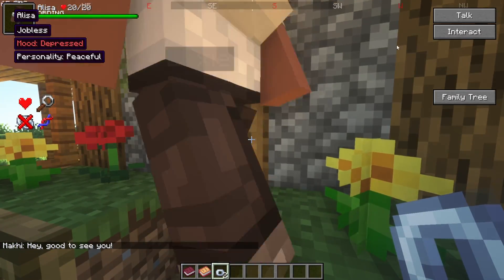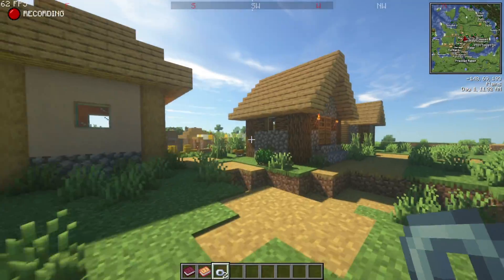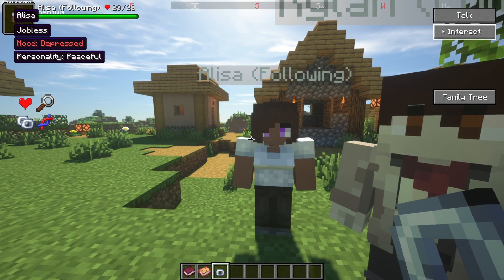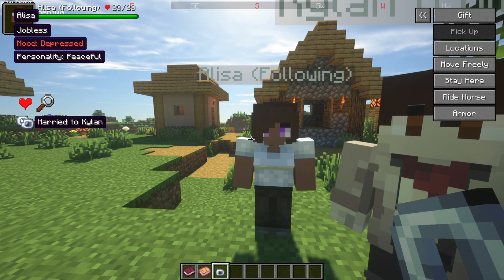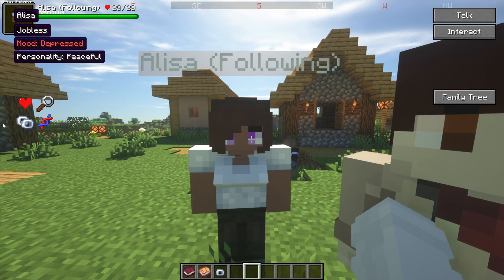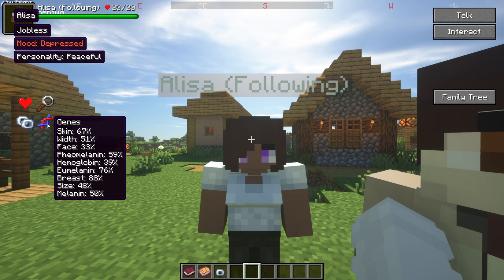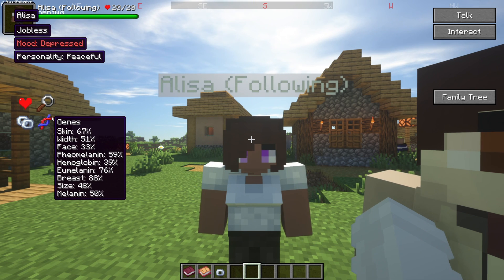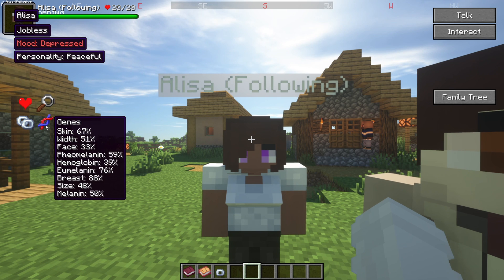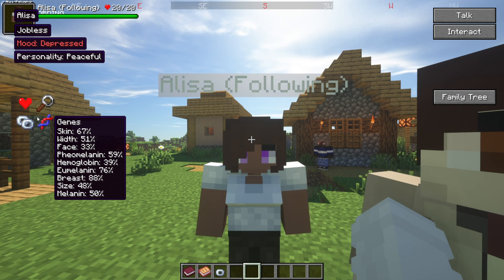To use the matchmaker mechanic, have both villagers follow you so they're right next to each other, then gift them the rings and they're married. You can see that Kylan is now married to Elisa and Elisa is married to Kylan. They've also got genes now — instead of randomly generated skins, they have actual inherited traits that carry on to their children.